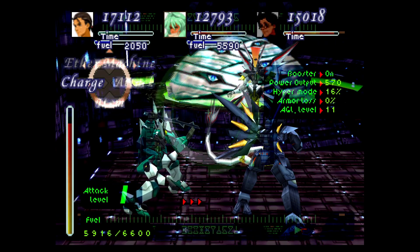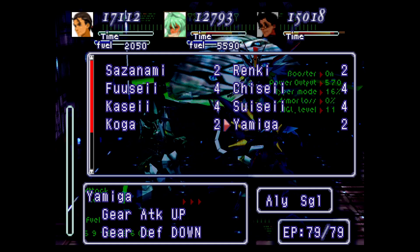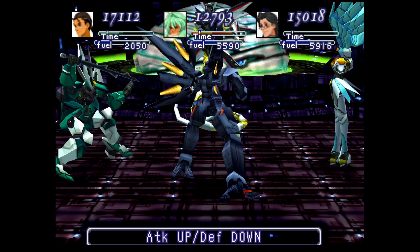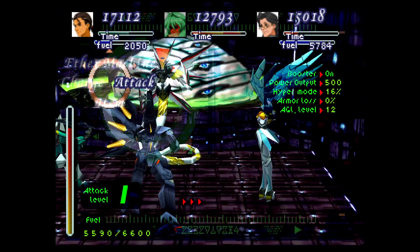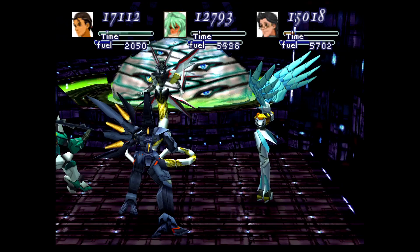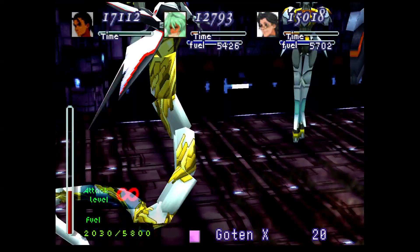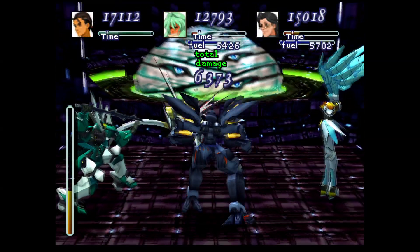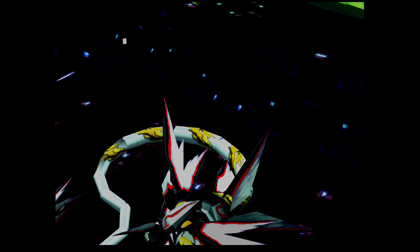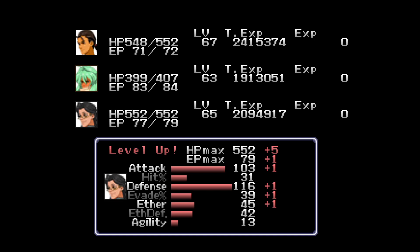Gonna try something - I'm gonna boost Faye, see what happens. I want Faye to get the first swing. Add another 6000 - we should be at around 20,000 damage. And that's it! My, aren't we powerful. Ha! There we go - just a little patience, that's all that's needed, and I'm nothing if not patient.